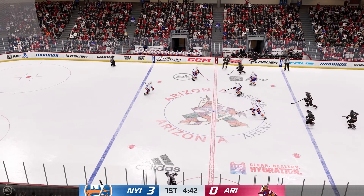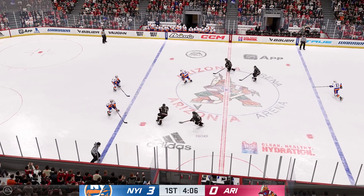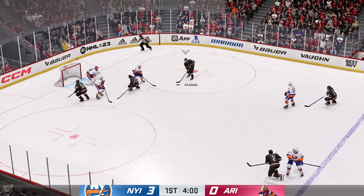O'Brien's gaining momentum. New York's got the puck along the wall, looking for space inside the D zone. Here they come on the attack. The Islanders gain possession of the puck here in the offensive end. Arizona's in transition, moves it to Boyd — and that's broken up. What a chance, and it goes sideways.